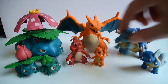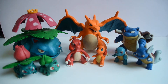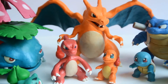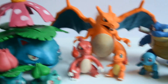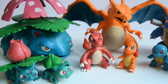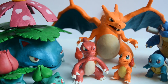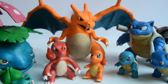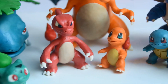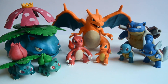So yeah, those are the Kanto starters: the water family, the fire family with Charmander still refusing to stand, and the grass-poison family. Venusaur and Charizard both have pupils made out of paper so you can move their eyes, but the others can theoretically move their eyes too — except for Charmander and Squirtle, because their eyes mainly consist of just the pupils. Anyway, these are the Kanto starter Pokemon sculptures.